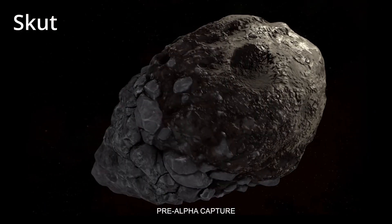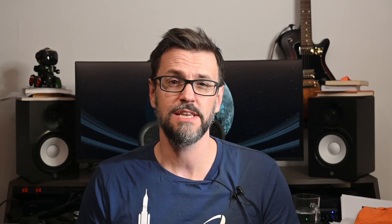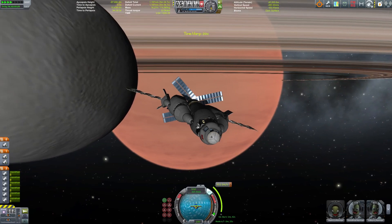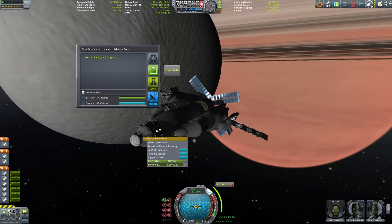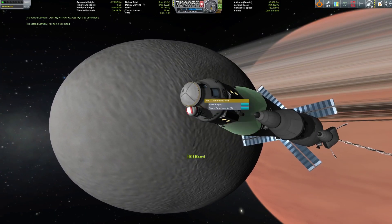Scott! This one was just briefly mentioned during the video, but with its unusual shape and composition it is going to be quite a tricky one to land on. If you have played the Outer Planets mod for the original Kerbal Space Program, you might have visited OVOC, a moon of Sarnas — another Saturn analog in that game. I visited that one during my Ozymund Diaz KSP video series a long time ago.